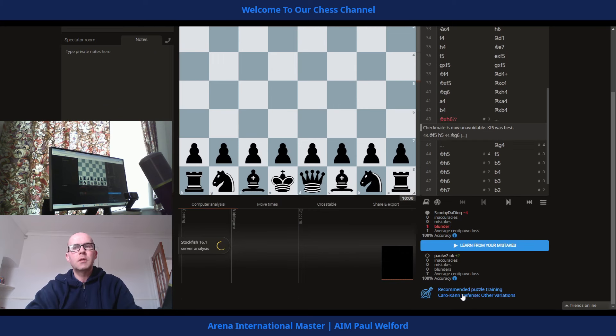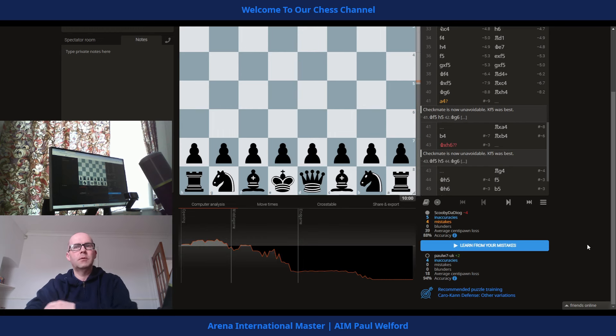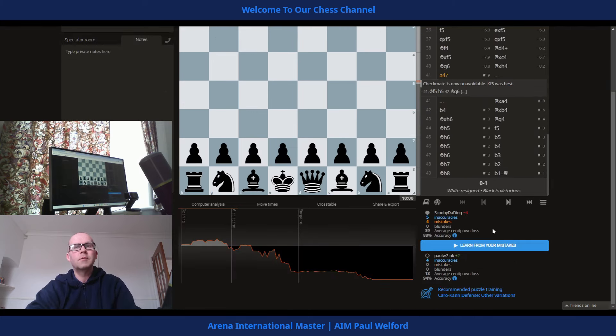49 moves. The Caro-Kann defense — if you click on that it'll bring up some puzzles for training, which is really useful especially for lower-rated players who are trying to learn and improve. Puzzles help a lot with pattern recognition. It just takes a few seconds to run through the engine analysis. It really came down to that one mistake allowing me to win material.